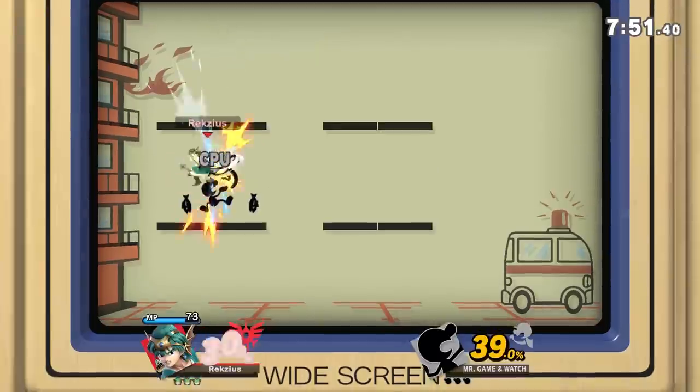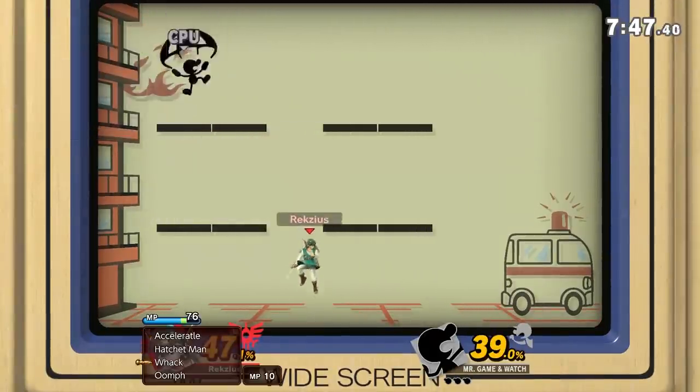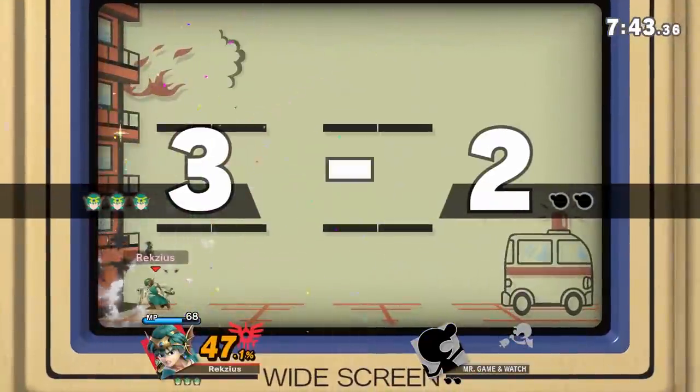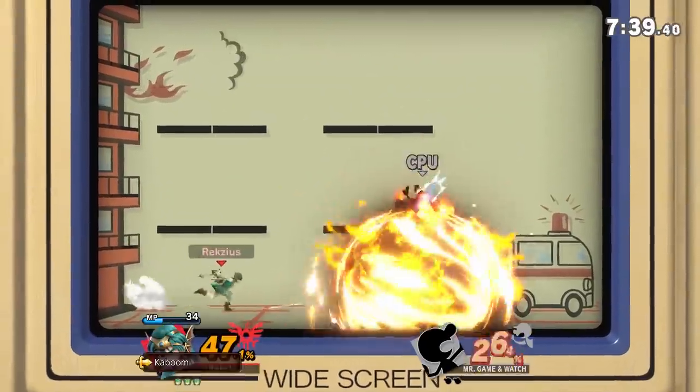Flat Zone X. It's another tiny walk-off stage. It has random platforms that are different every time, which is cool, but it's another walk-off. I don't know why they felt the need to make so many walk-offs in Smash 4, but I guess it's better than adding only four new stages at launch.